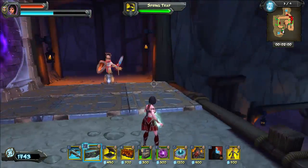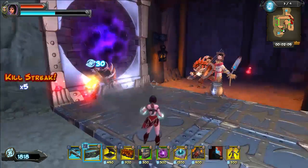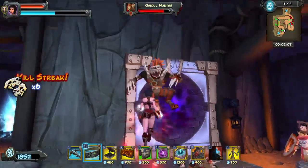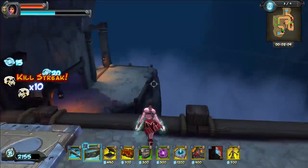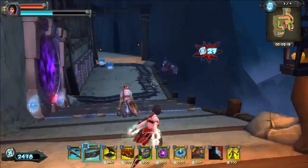Now you can see we've got two gnolls coming up top, so I'm just sitting here waiting on them. There they are — just pick them up, throw them in the void wall. Pick them up, throw them in the void wall. Run down here, wind belt through the wall again.